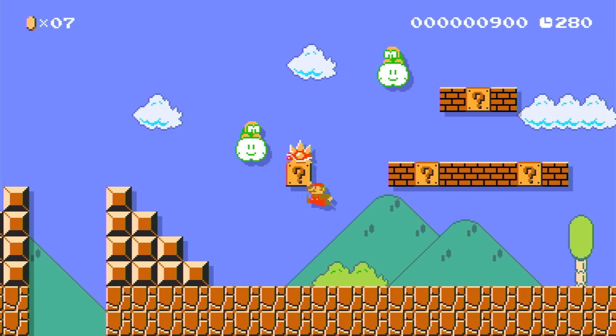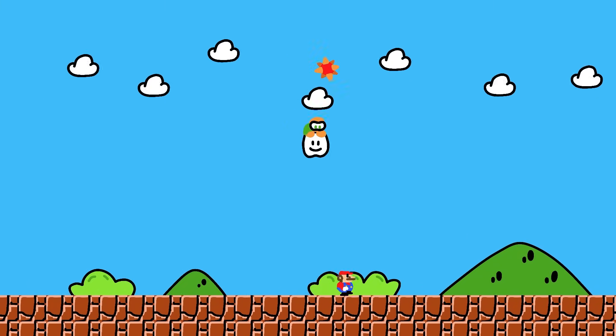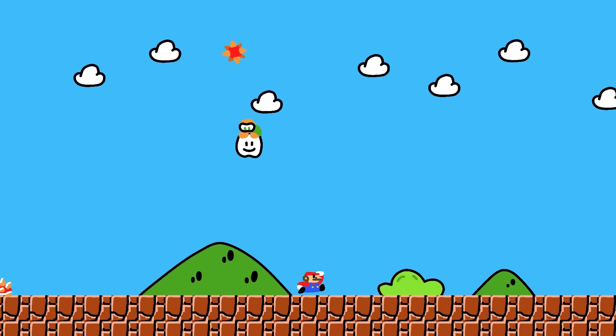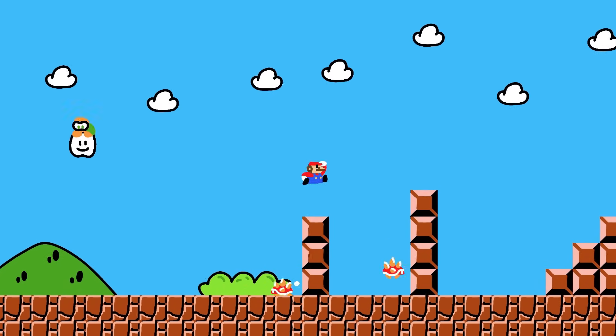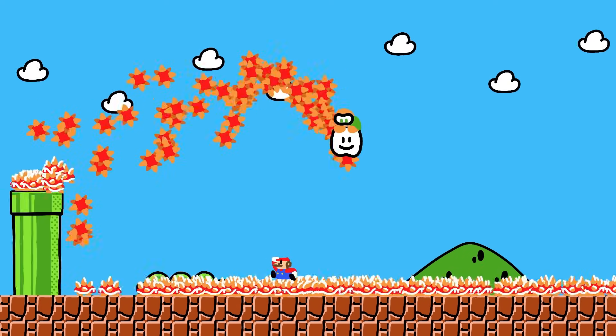The second part of Lakitus is that they rain down Spineys. They throw down Spineys constantly at Mario to try and hurt him since he can't really do much in the sky. This was a lot simpler than the movement script — there was just an invisible timer that constantly counted down, and whenever it reached zero, it would chuck a Spiney over the edge. And of course, when trying out a system like this, some things are just bound to go wrong.